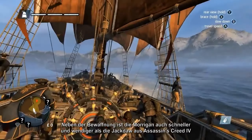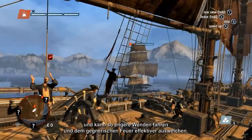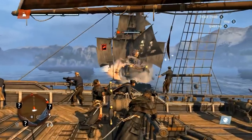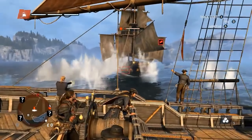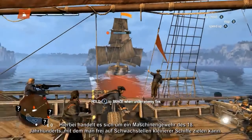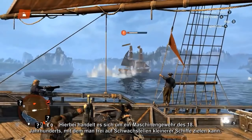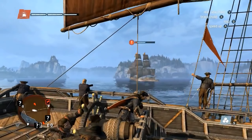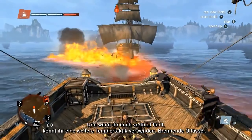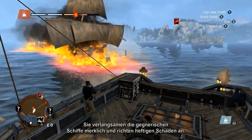Besides its weaponry, the Morrigan is also faster and more maneuverable than the Jackdaw from Assassin's Creed 4, allowing you to turn tighter and avoid enemy fire more efficiently. The Morrigan also features Puckle Guns — 18th century machine guns that you can use in free-aim mode to target weak spots and engage smaller ships with deadly effect. And if you find yourself being chased, you can use another Templar tactic: the burning oil barrels, which slow down enemy ships and deal a great amount of damage.